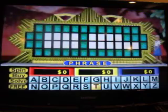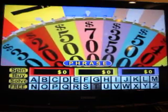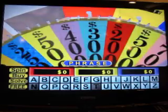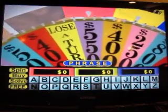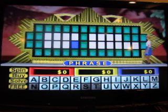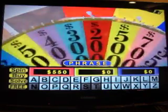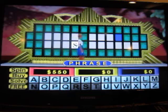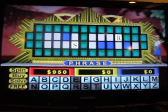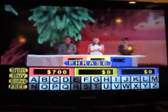There's the 2500. T! There's no T. Open. 700. N! There's no N. 550. S. That we have. I'll spin! Is there an R? R! One R. I'd like to buy an E. E! Yeah, there's a lot of E's — there are seven of them. And I know what it is now.